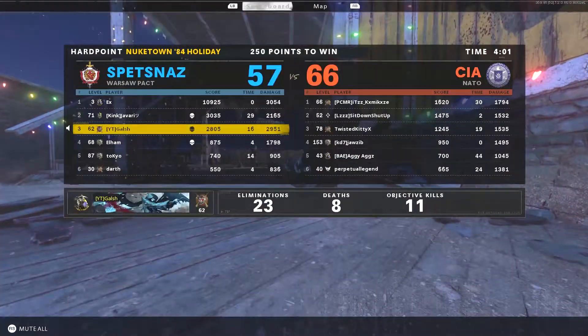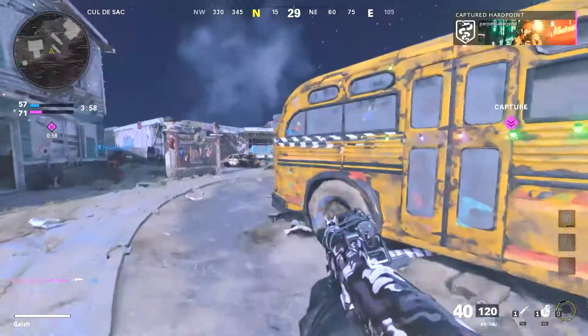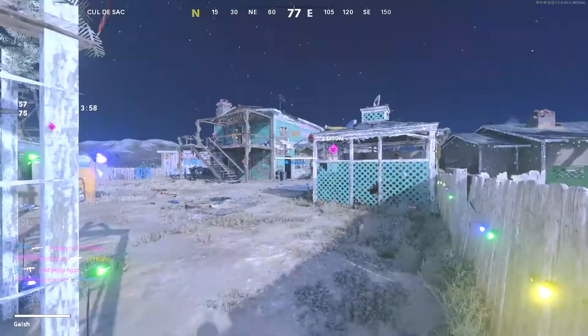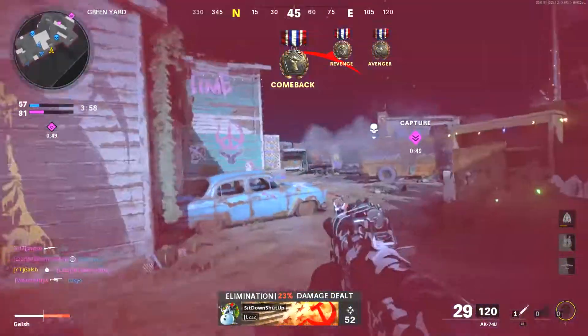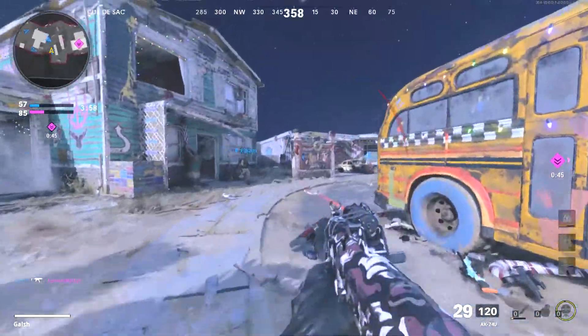Even though they're still spawning here — what are these spawns? I'm getting pinched. What is going on — my teammates are losing every fight. Got him with an aid. Gotta sit here and push out — someone's in that corner.